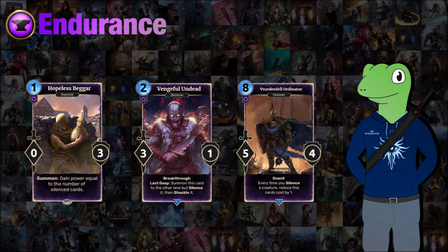Finally we have Vardenfell Ordinator, an 8-cost 5/4 with guard. Every time you silence a creature, reduce this card's cost by one. So if you keep silencing your opponent's units while it's in hand, it'll get cheaper and cheaper. But if it's in your deck it won't be getting the cost reduction — so you won't draw it late game and have it as a zero-cost 5/4 guard. It needs to be in your hand to start getting that reduction.